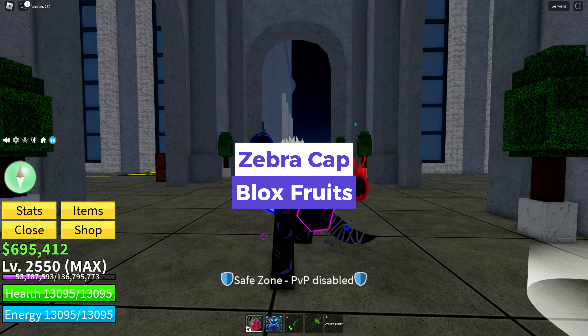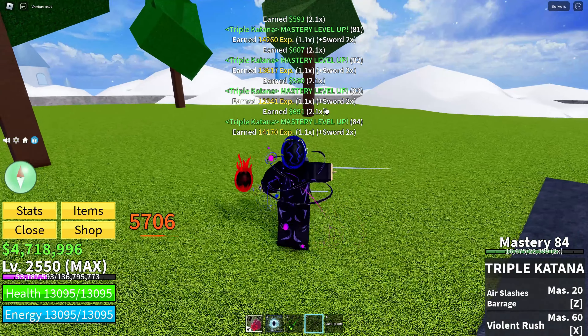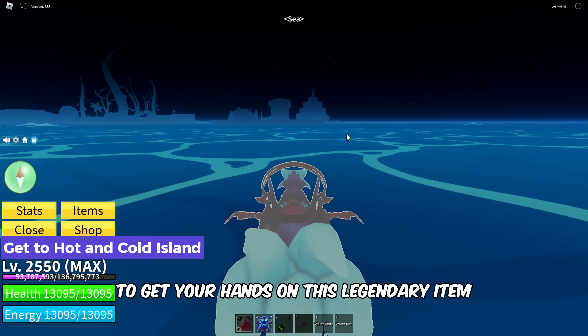The zebra cap is an accessory ideal for Blox Fruit users who focus on swords and control users with split stats. It increases sword damage, provides a decent energy boost, and offers significant cooldown reduction for Blox Fruit skills — perfect for hybrid builds and PvP.